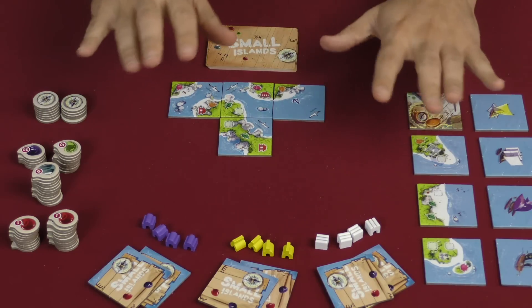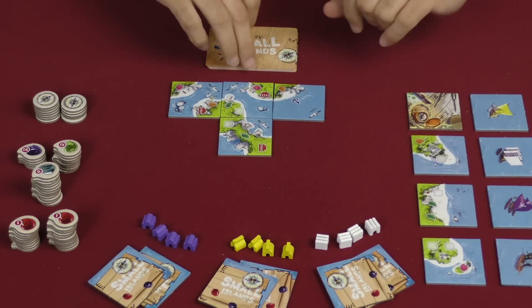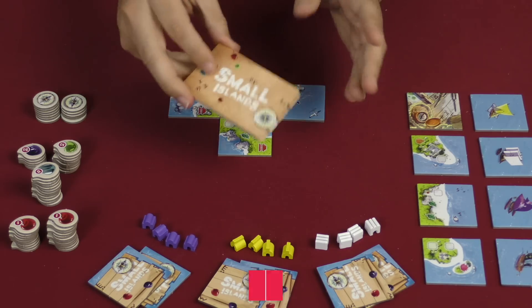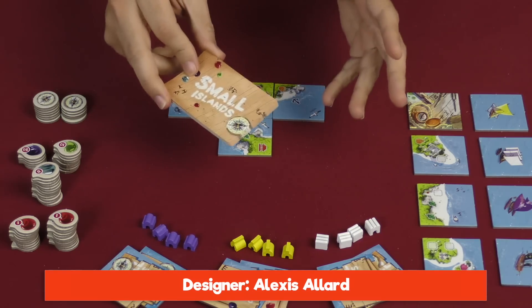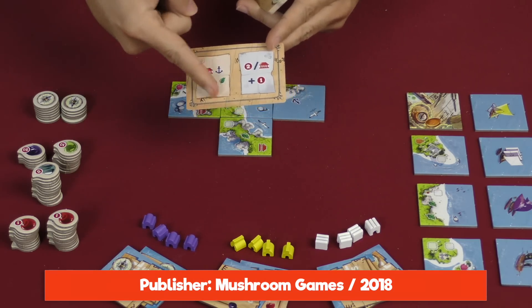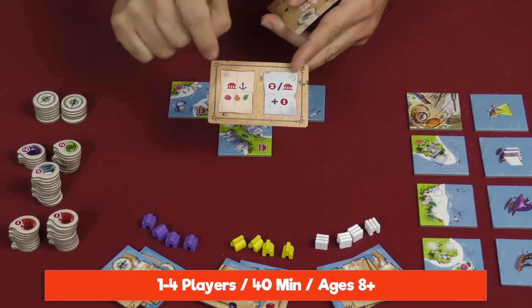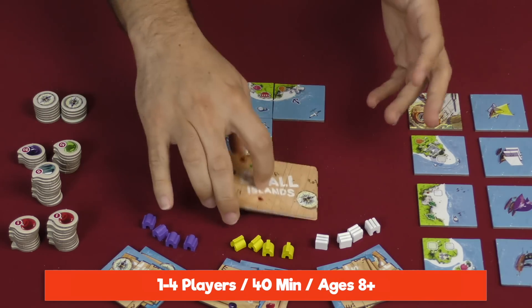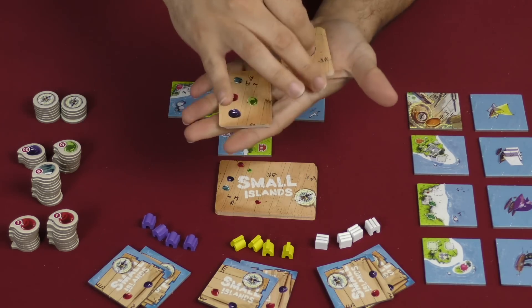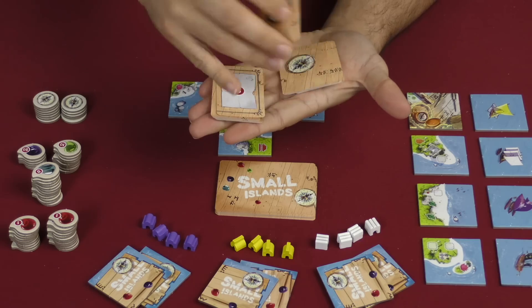Here we're going to be taking a look at the basic game with three players. Everybody's got pretty much what they need to start except one of these cards, so every player would draw one. Now this is the part that would be different for the advanced game — instead of getting these cards, which tell you how you may place one of your houses onto the islands and what you're going to score for doing so, you would be playing with two smaller decks that basically split those two halves and allow you to make your own combinations.